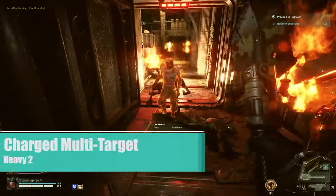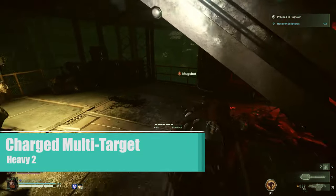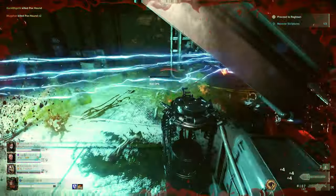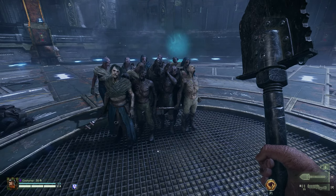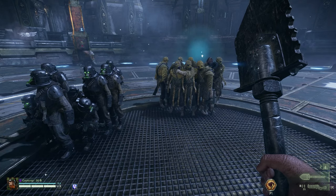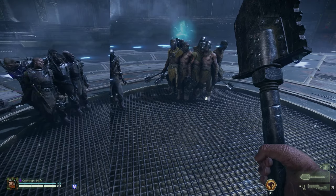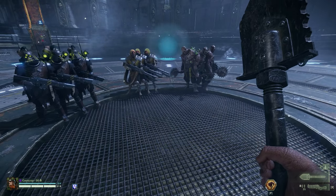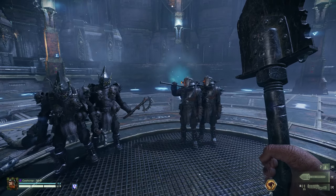The final cleave group is Charged Multi Target. This is Heavy Two. If the number of cleavable targets is three or greater, then you can damage three; anything below three, you will only hit and damage that many. Groners: 15. Pox Walkers: 11. Scab Shooters and Dreg Stalkers: nine. Scab Stalkers and Dreg Bruisers: eight. Scab Bruisers and Scab or Dreg Shotgunners: six. Scab or Dreg Gunners and Dreg Ragers: three. Scab Ragers and Scab Maulers: you can hit two.